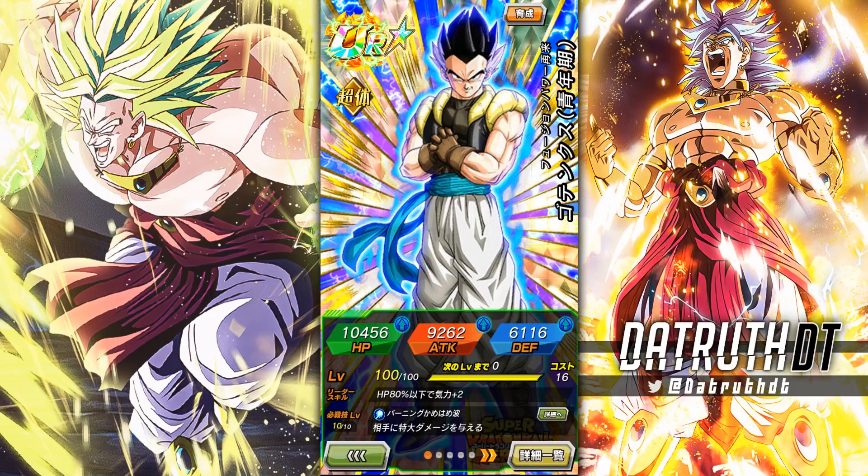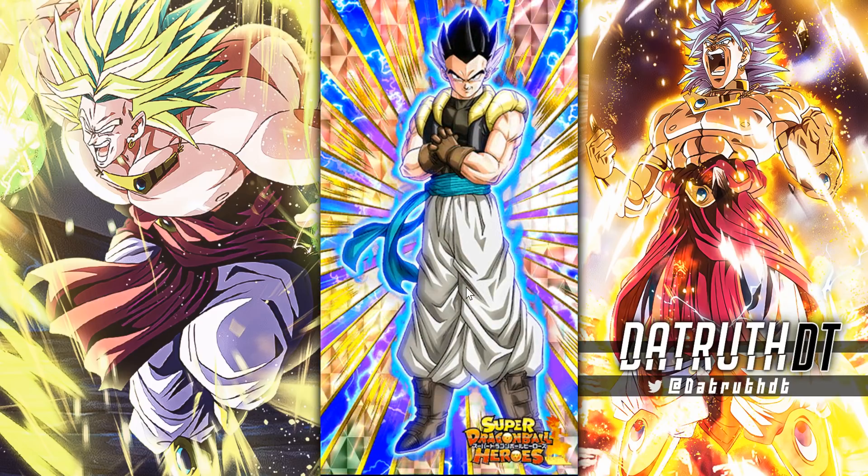We're back for another Dokkan Battle video, and today we're looking at teen Gotenks — sort of like an adult-ish version of Gotenks. This is actually a free-to-play unit. It's a mystery to me why the Tian and Yamcha fusion was never given out on global Dokkan, especially because it's like just a Dragon Ball Fusions login bonus. This guy also has never come to global Dokkan — he was a login bonus just for when Dragon Ball Heroes first got cards in Dokkan.